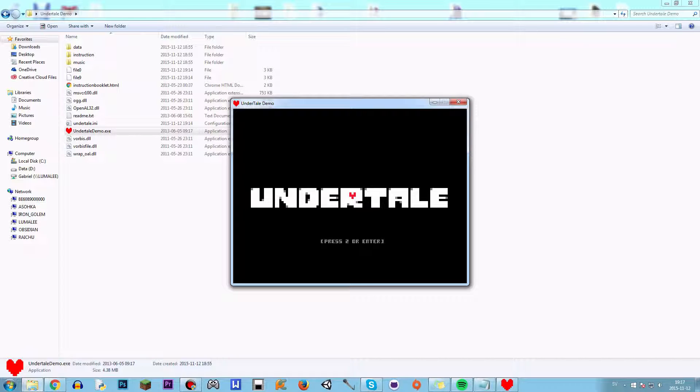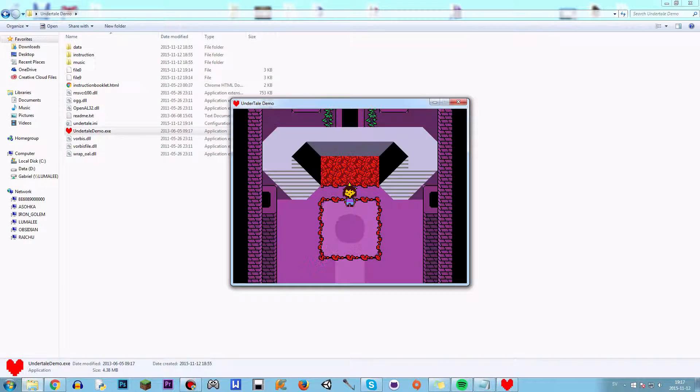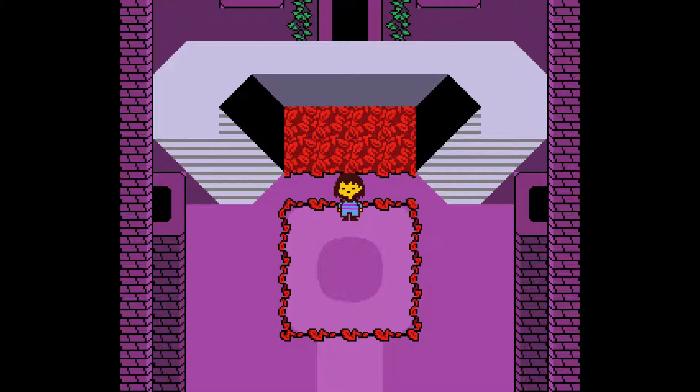Alright, I'm here now. Let's press Z. So you have to watch that long intro — wait, I think you can skip it. If I press X... maybe. Alright, let's go to full screen.